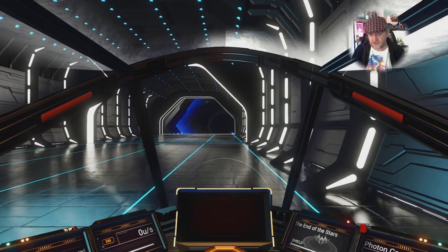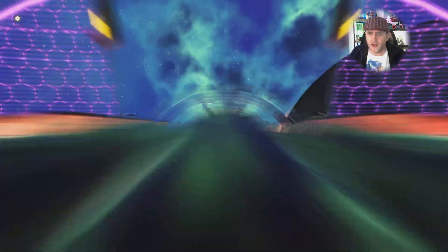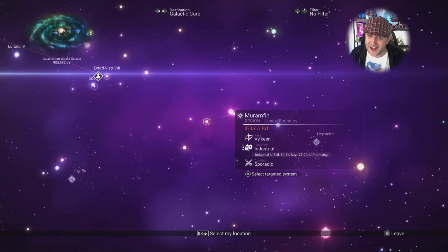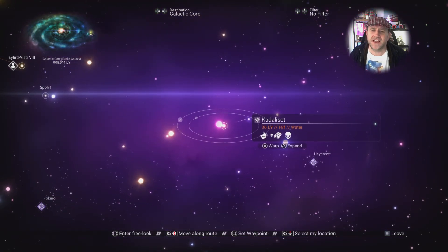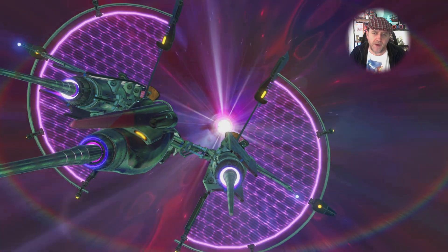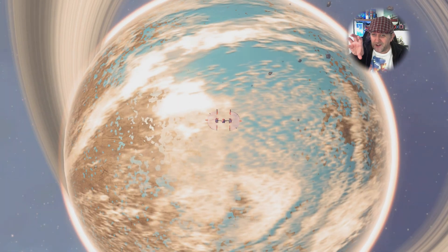All you need to do is fly out into space and, as long as you've got an economy scanner installed, that should be enough to find yourself a pirate system. What are you looking for? A piratey-type logo — you can see it here inside the conflict zone — but if you collapse the menu you can still see a little tiny skull next to the economy icon. Just jump on over to that pirate area of space. I like the conflict one because it makes it freaking obvious.